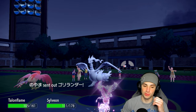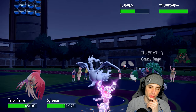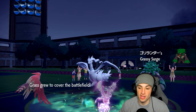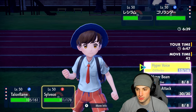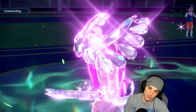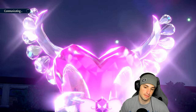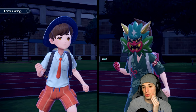Sylveon Tera-boosted, getting after it. We got speed control now. They're going to go in with Rillaboom who could Fake Out, but at this point we're just going to pop a Quick Guard and throw another Hyper Voice — give me no reason not to. A little bit of Quick Guard action and go into Hyper Voice, getting off some big time damage. They might even Protect Regieleki here — I wouldn't be surprised.